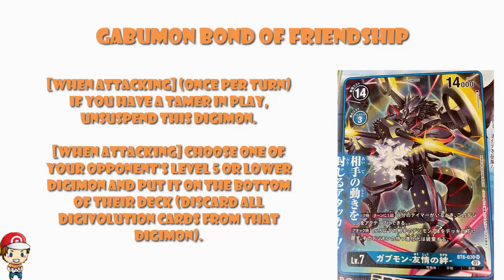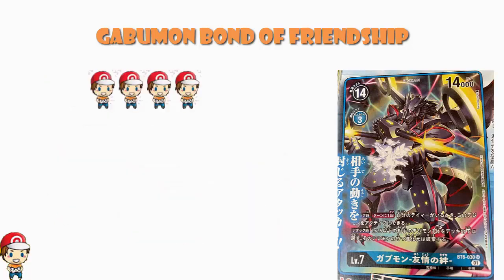To be fair, Agumon Bond of Courage when you attack deletes a Digimon with 13,000 power or lower, and I think that is way more impactful than taking a level 5 or lower and returning it to the bottom of your opponent's deck. But this is still a nice skill, and you should be activating it twice during your turn. Starting at 14,000 power, you shouldn't be deleted hitting security unless you hit a really big level 7.